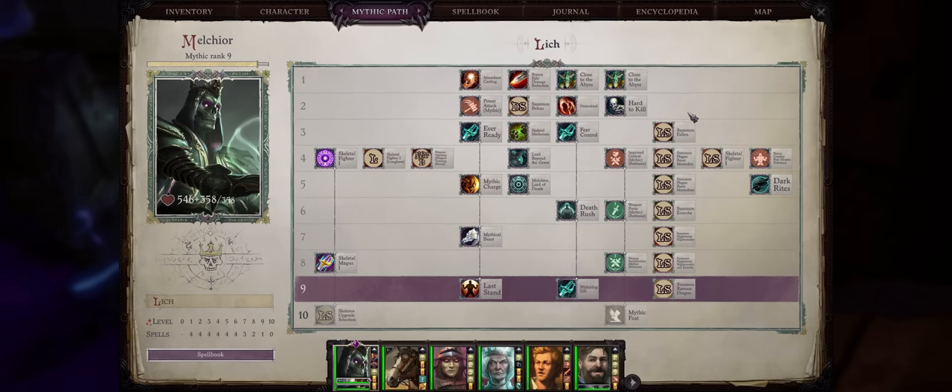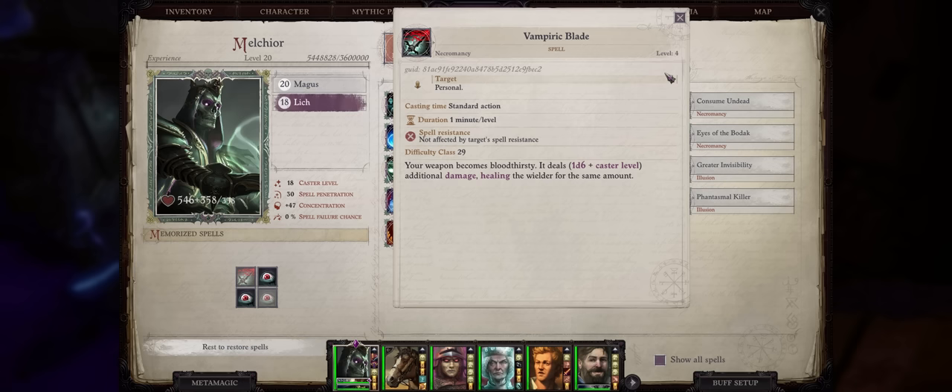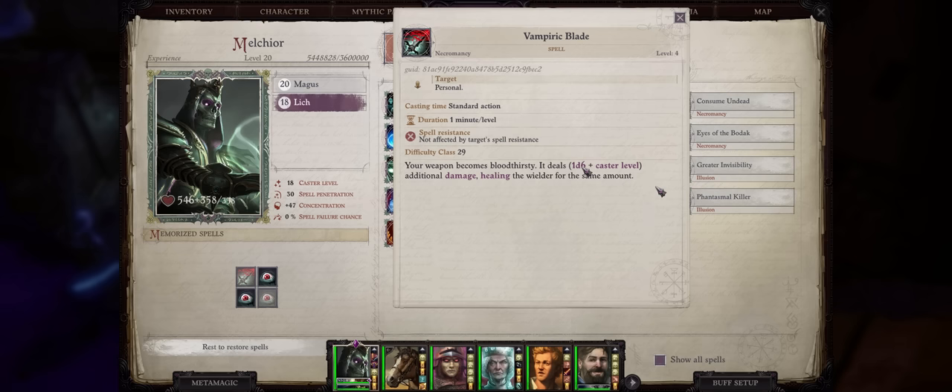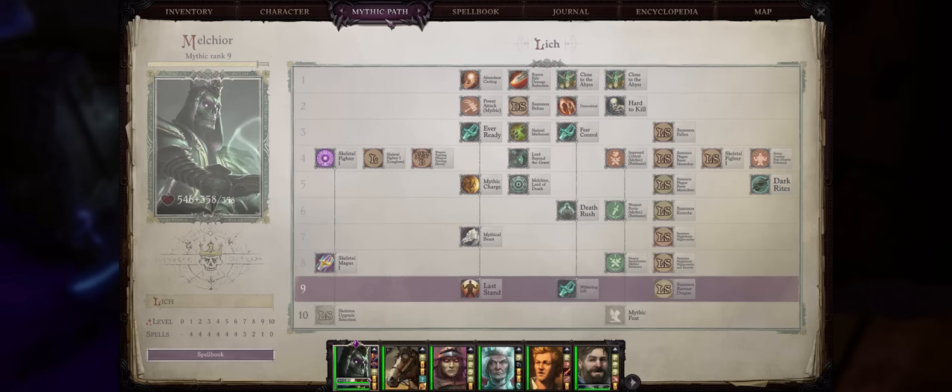Now let's get into the Lich mythic path and its unique ways of increasing weapon damage. Lich is actually quite versatile and has many ways of doing it — they make perfect fighter-mages, it's not just about spellcasting. First, we have the highly powerful Vampiric Blade spell. It lets your weapons do 1d6 plus your caster level on every single hit — it really is that OP. Even for my Magus, which isn't a Merged Lich and has a lower caster level, we are still getting 18 plus 1d6 of irresistible damage per weapon attack. And as the name implies, it even heals you for the same amount of damage you deal, so you'll never run out of hit points. This comes at level 4, so it's great for any Lich — even a non-Merged Lich would have it at Mythic 4, which is pretty early.